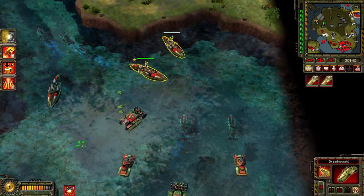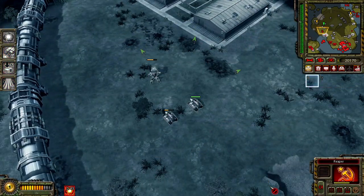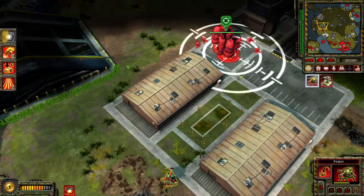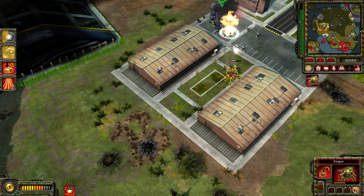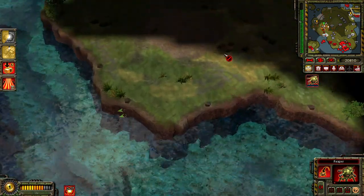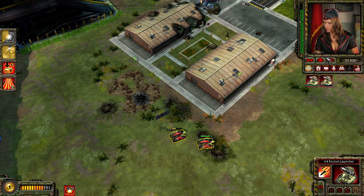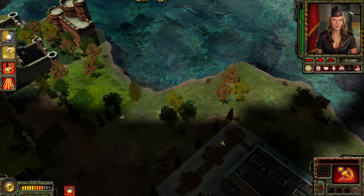Seafaring patriots. Enemy engineer detected. It's running pretty good. Enemy units detected. Select target. A unit is under attack. Unit lost.